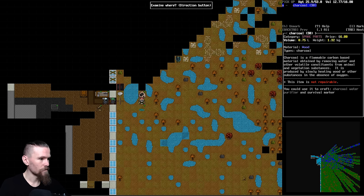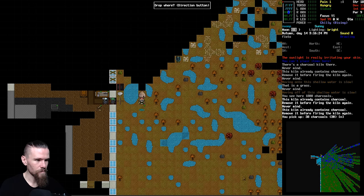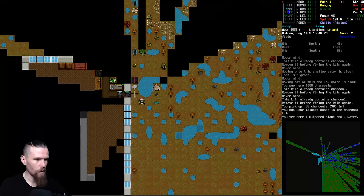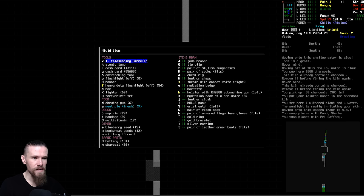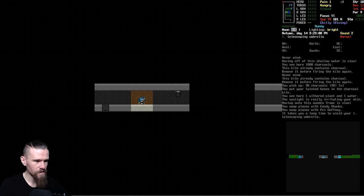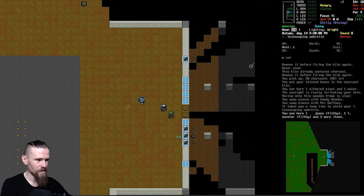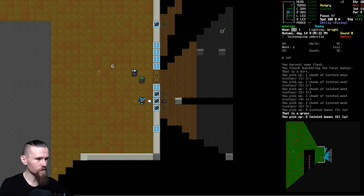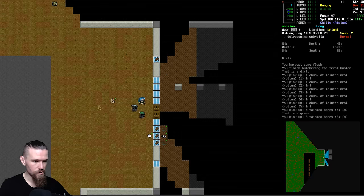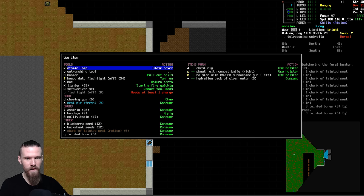We've got charcoal in there - what happened to the tainted bone? Remove stuff from the kiln before firing it again. Let's take the bone out - I won't fire it just yet because it'll be good to get the other things in there first. We're still slaked so I probably won't be able to eat anything. Let's wield the telescopic umbrella so we don't get hurt in the sun - that albino trait is going to be there pretty much forever. Cut up the feral hunter and take those bits and bones.